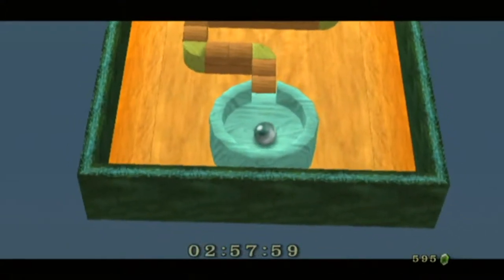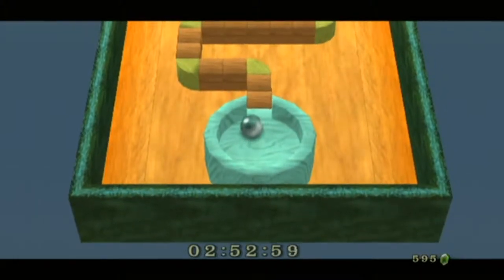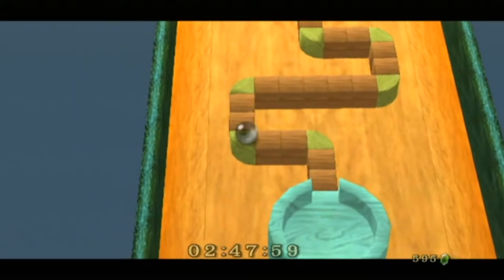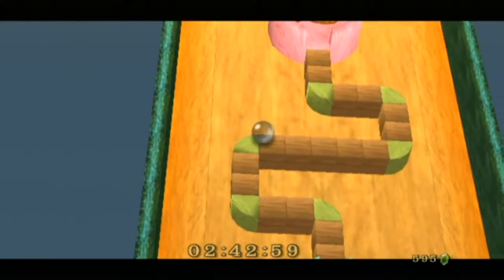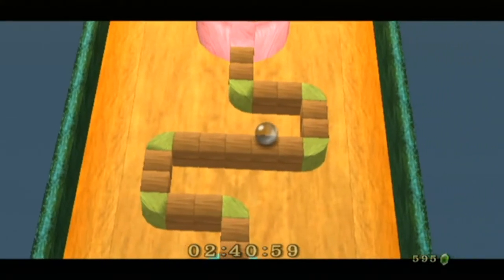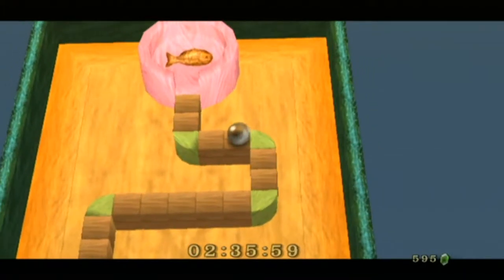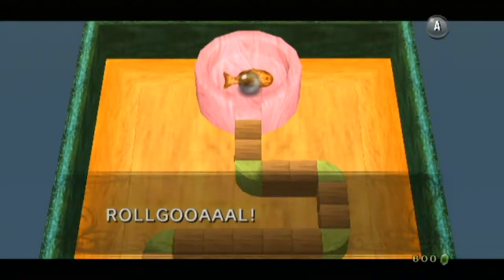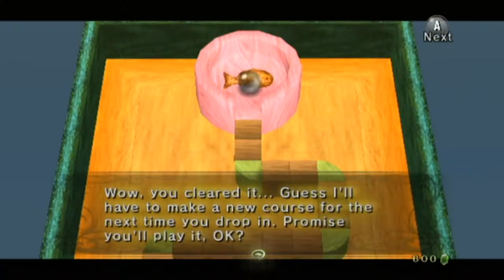Yeah, so the Wii version of this game makes you use the Wiimote's accelerometer, which is really unreliable. Because it's just this minigame, the thing itself actually works pretty good. But they programmed this so lazily, it's really bad. But I'm sure I made that look super easy. Roll Goal! Congrats! Here's your prize of 10 rupees. Too bad I can only take none of it. While you cleared it, I'll have to make a new course for the next time you drop in. Promise you'll play it?